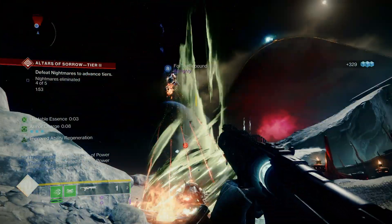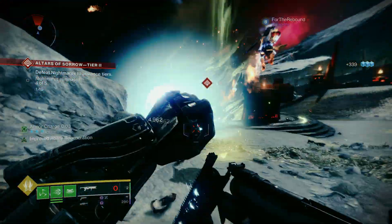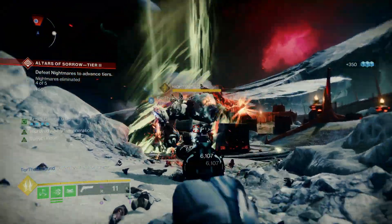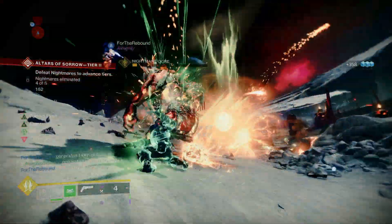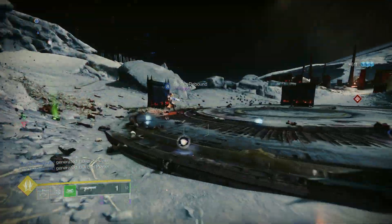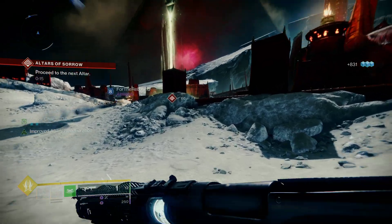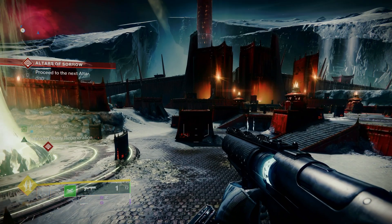That player is going ham with the solar grenades — fairly impressive. You can see it does a bit of damage for enemies walking through the blight pool as well. Like I said, it uses special ammo, so make sure you're not running double special because your ammo reserves will run out pretty quickly.